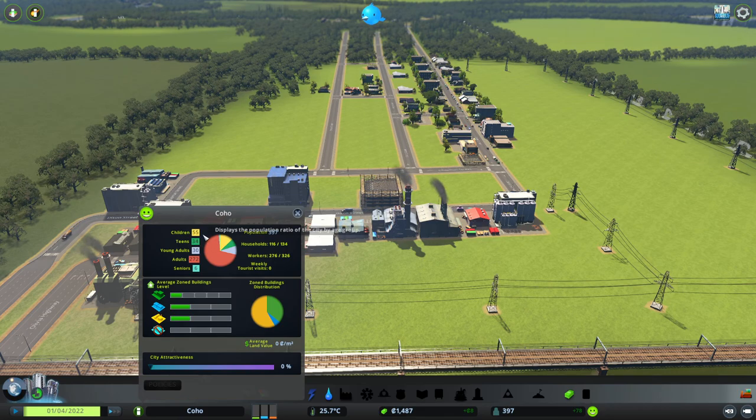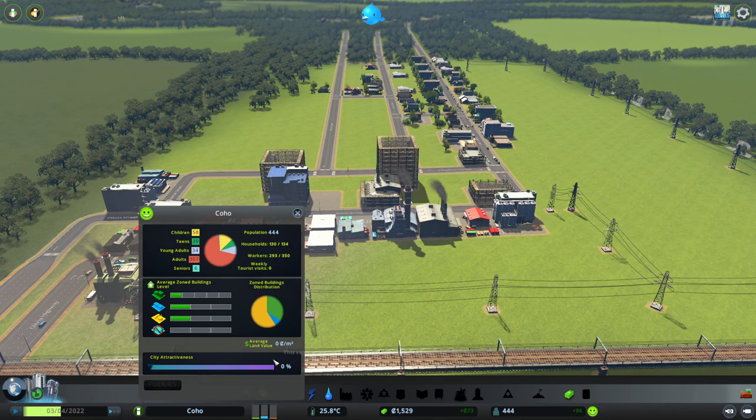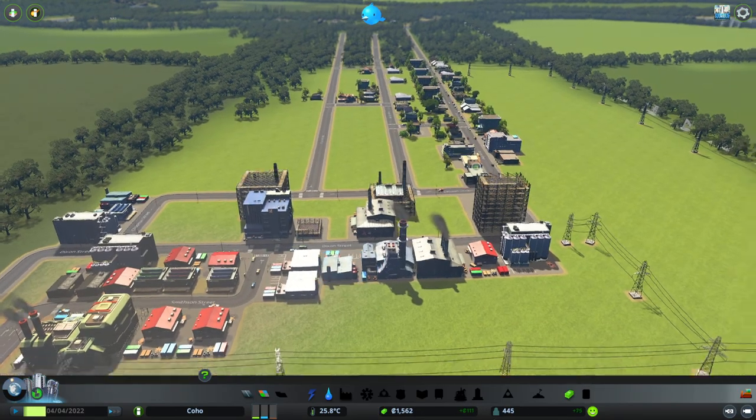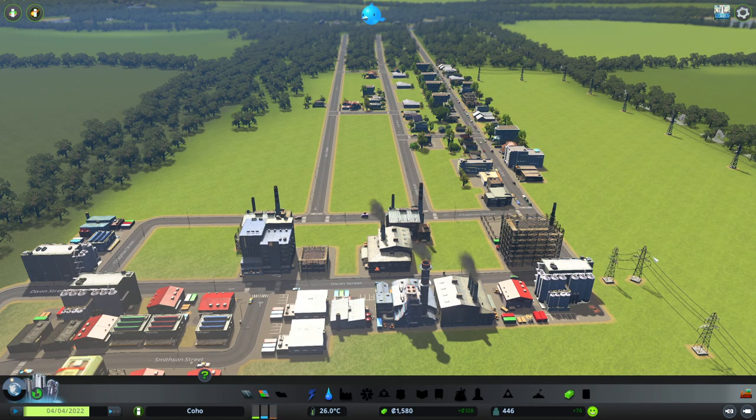How are we doing? 55 children, 34 teens, 274 adults, 6 seniors. 282 workers out of 350. 123 households out of 134. Population 430. Very nice. City attractiveness is zero. But yes — as this industry grows — look at that, 111 dollars weekly income! We are finally in the green. Yes!